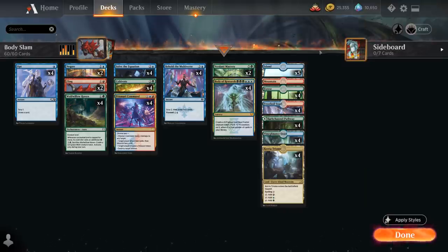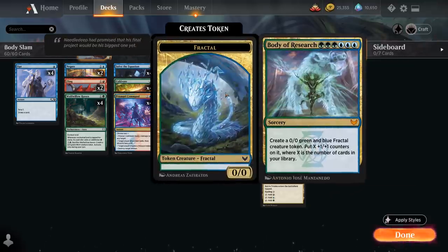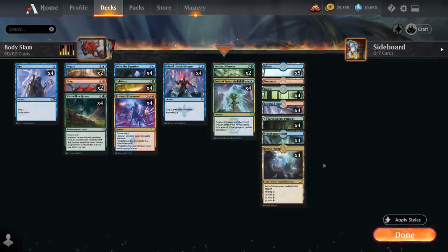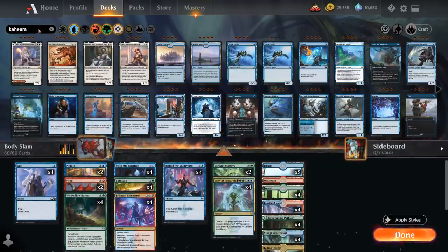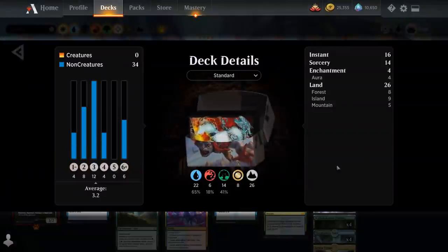The mana base has 26 lands total. We need plenty of basic lands to go with Cultivate and Verdant Mastery, so we've got five Islands, four Forests, and a Mountain. Because Body of Research has such a tricky mana requirement, we can't play many lands that don't produce blue or green mana, which is why we're playing all eight Snarls in our colors, as well as the blue-green Pathway and four copies of Ketria Triome. And because our deck has no creatures, we can free-roll Kaheera the Orphan Guard as our companion. That's our deck — now let's jump into some games.